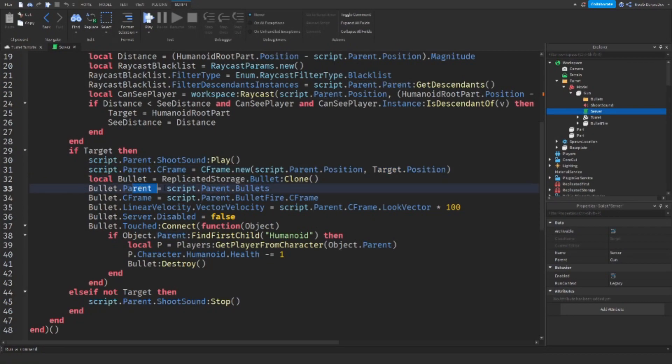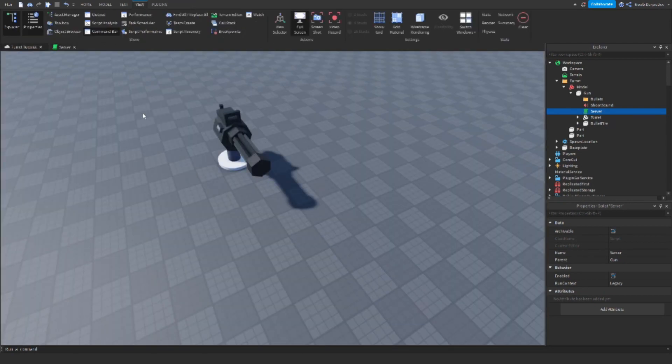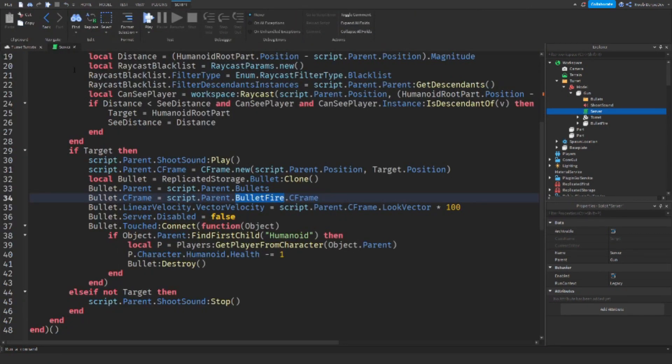Next, we create a bullet and place it in a folder, starting it at the bullet fire position — the end of the minigun barrel, which is where bullets come out. We set a linear velocity on the bullet so it moves toward the target on its own. We also enable a server script inside the bullet that waits 4 seconds and then destroys the bullet, preventing it from flying into eternity and causing lag. If the bullet touches a player, we remove 1 HP and destroy the bullet. If there is no target, we stop the shooting sound.